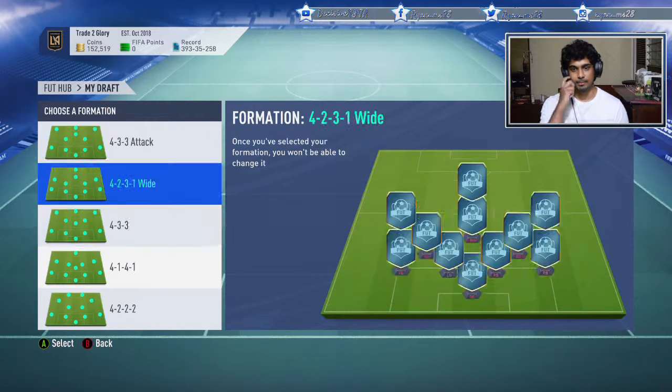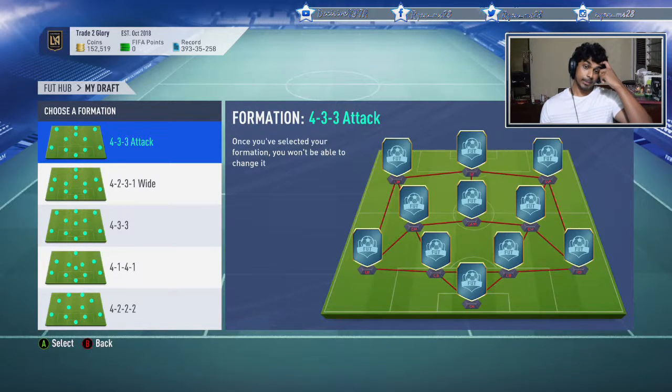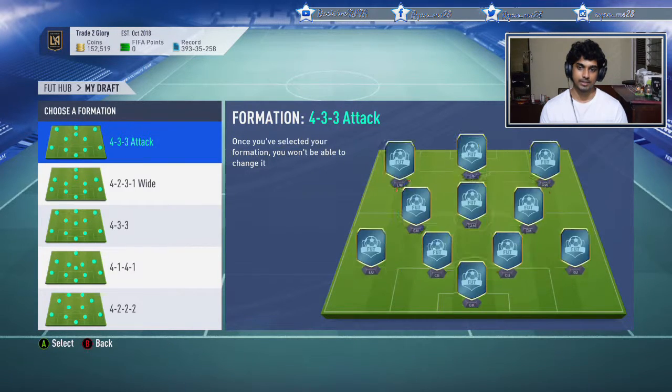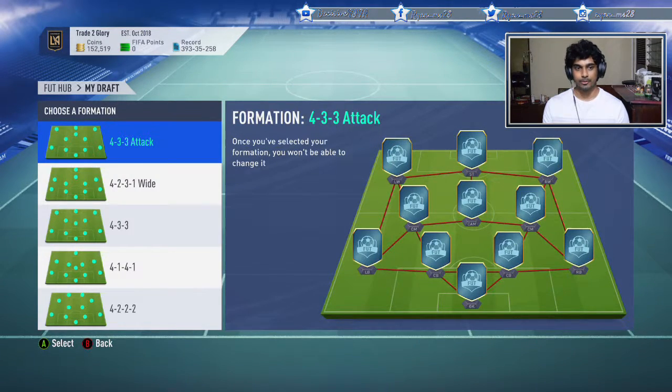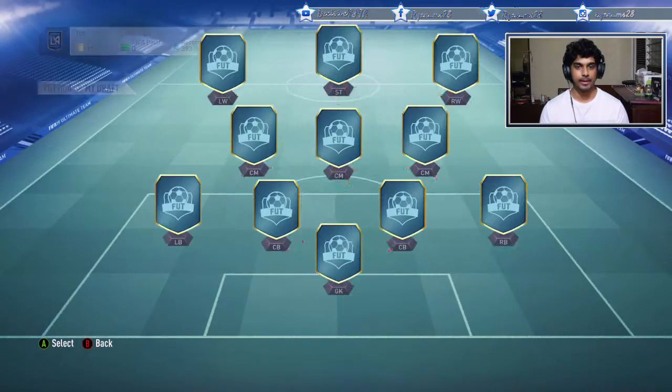I'd like to have a CDM but the 4-2-3-1 Wide keeps the lone striker a bit harder to build up play. The 4-3-3 with three central mids might be a better option in terms of defensive stability and building chemistry - you can build chemistry easier with the 4-3-3. So I'm going to choose this one because building chemistry is much easier.